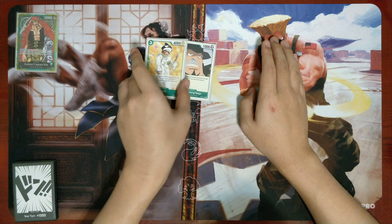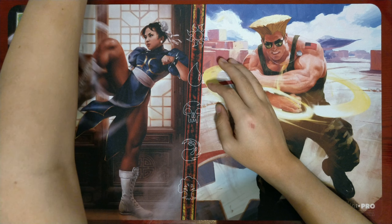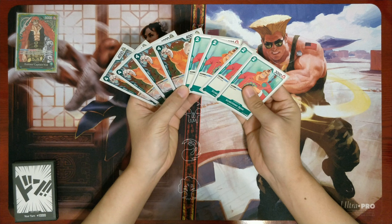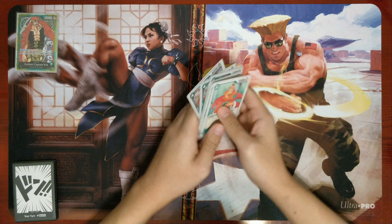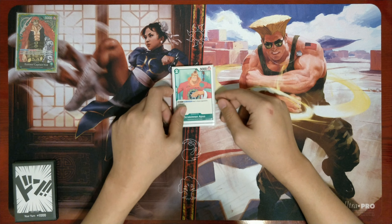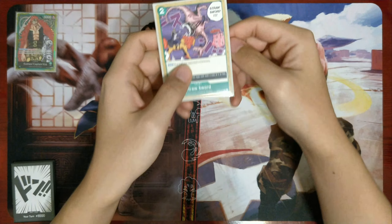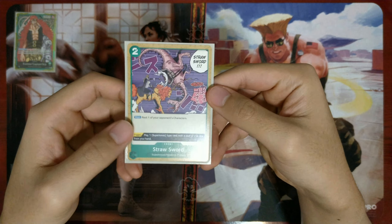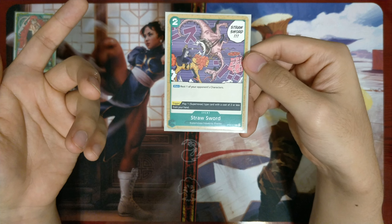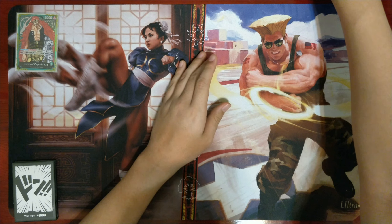You'll notice I've cut the seven-cost Kid, which I'll get into. I wanted more blockers to protect the eight-cost Kid more consistently. We also have all our 2k counters — Poo and Beppo — that we're generally not going to play. There was one instance where I played Poo using Straw Sword, which triggered his ability and removed a Don so the opponent couldn't Red Hawk me.